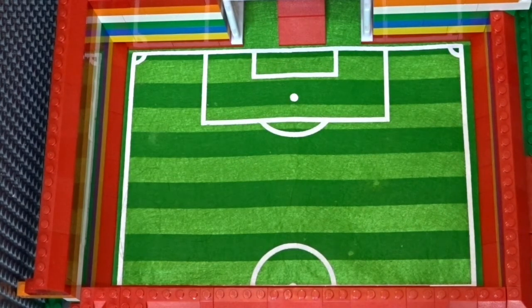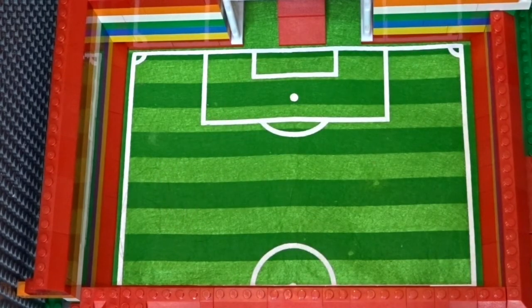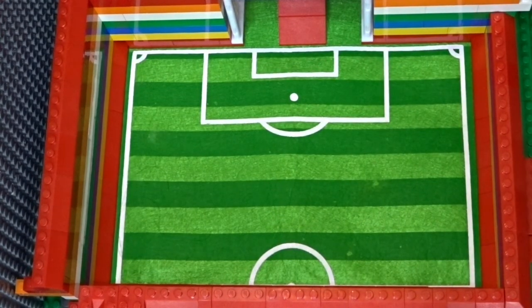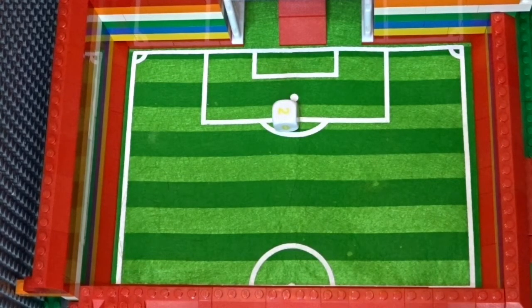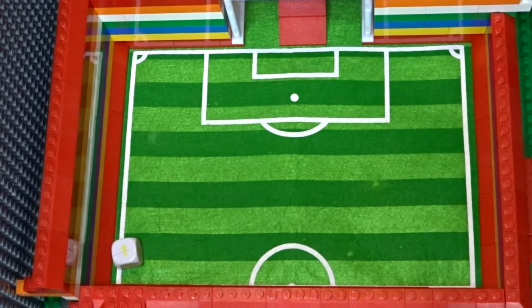The first game is Fulham at home to Bournemouth. Fulham haven't conceded a goal so far in their victories over QPR and Burnley. Bournemouth needed extra time to get past Oldham in the third round and a penalty shootout to knock out Premier League side Leeds in the fourth round. It finishes nil-nil, so we go to extra time. Fulham score two and Bournemouth just the one — Fulham go through to the sixth round.